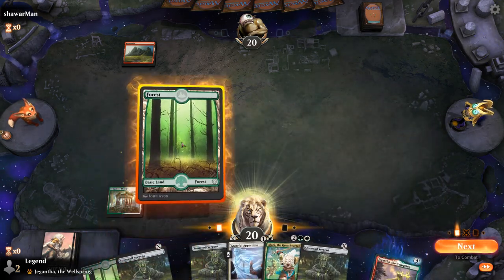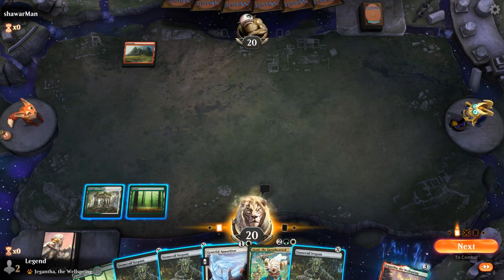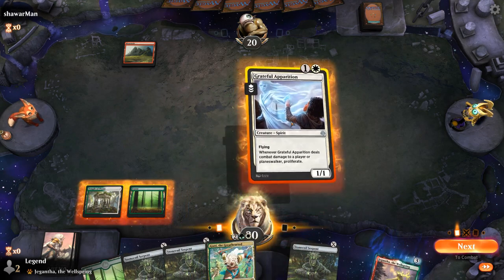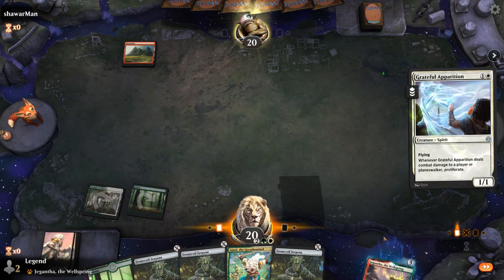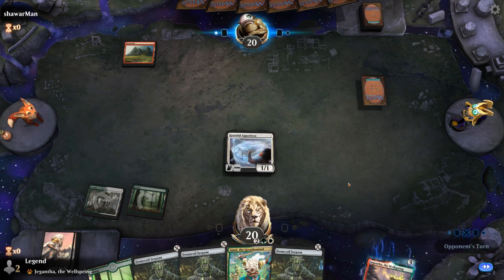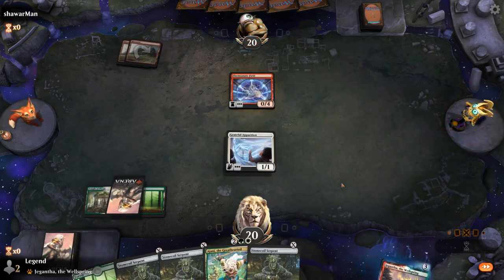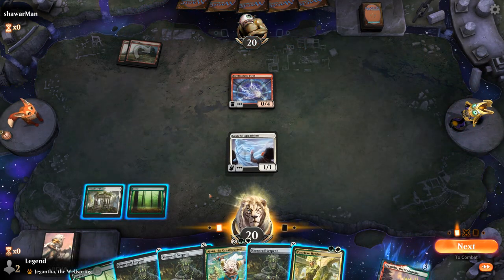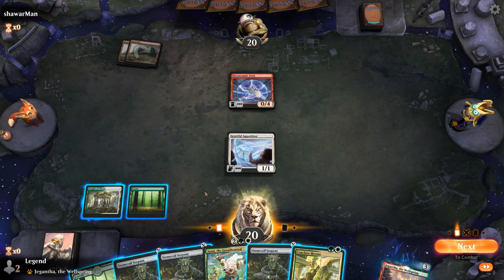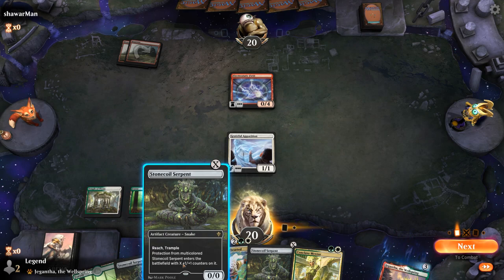Turn one Mountain from the opponent — this Apparition might get shocked, but what's my alternative? Play a 2/2 Serpent and the Apparition goes off-curve and is less likely to connect anyway. Electrostatic Fields — well, if they have a Shock in hand they might regret this. I can go triple Serpent, or go Mentor into a 1/1 Serpent which becomes a 2/2 and then proliferates into a 4/4. That sounds pretty good — keep Stone Coils to play after the Mentor.